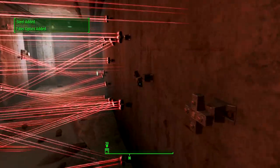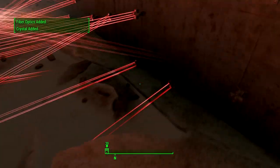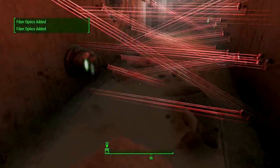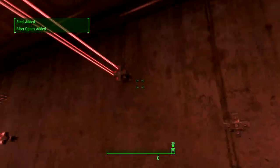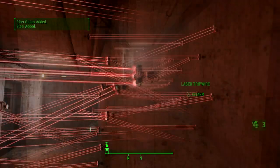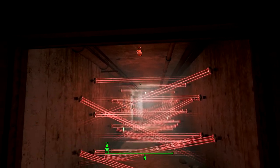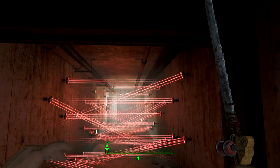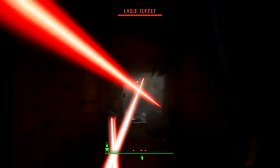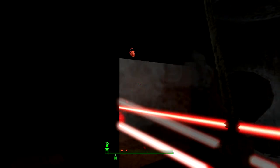Bear in mind there are 49 of these trip mines, so once you get into the flow of it you can rack up materials quite quickly. At the start you may want to save the game and quick save often because you don't want to set off a trip mine by accident — if you do, it will activate the laser turrets. If you're really clumsy, you can throw lots of grenades down the corridor to destroy all the turrets completely, so you won't even need to worry about setting off the alarm.